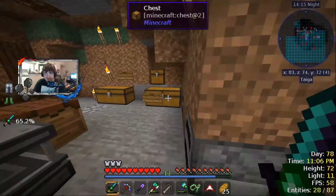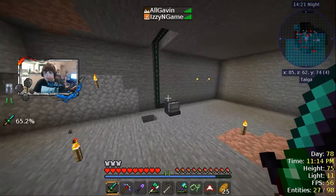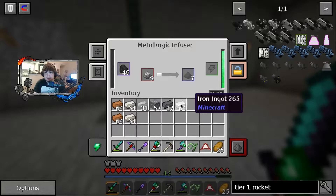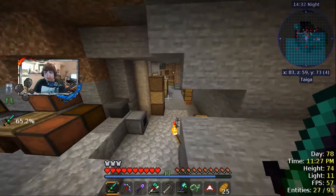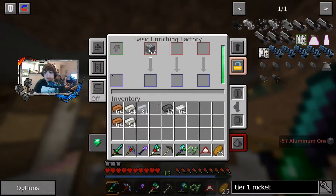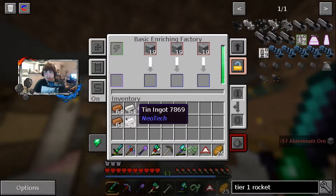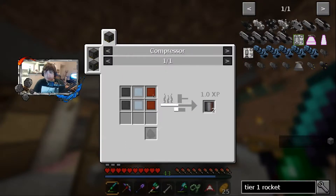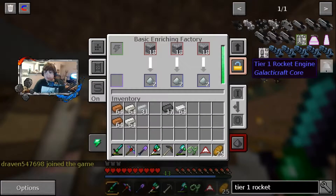Alright, in today's video we're going to be getting ready for space more. First things first, we're making a bunch of steel, which I have going over here — we're gonna make a whole stack of it. We're also going to be compressing our aluminum and duplicating it as well. We're going to throw this up in the basic enriching factory and turn auto-store on. We're also going to be making a crusher to make bronze, because we need bronze for the compressed bronze plates for the heavy-duty steel.